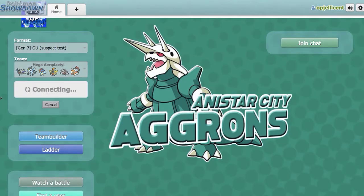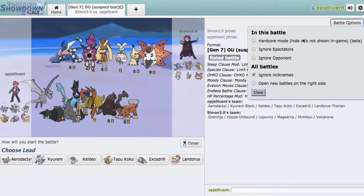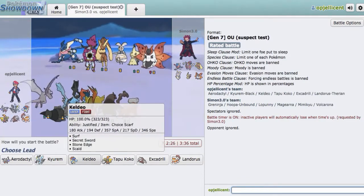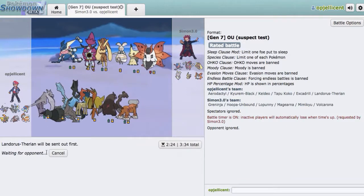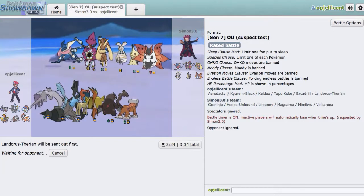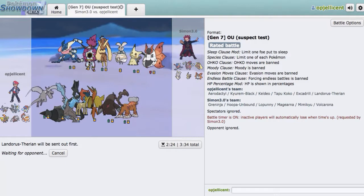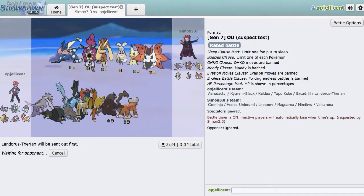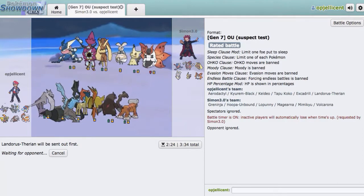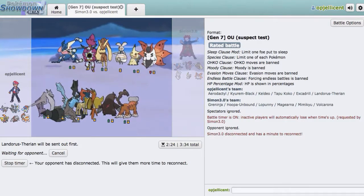We're not very high on the Suspect Test Ladder right now, but that's alright — we're using more of a fun team. Mega Aerodactyl can definitely do some work. Lopunny is definitely a possible lead right here. I think I just want to lead off with Landorus — I don't really see a bad lead matchup for it. If he leads Hoopa, that would be ideal. But we're really weak to Volcarona, now that I look at it. Aerodactyl might be able to take a hit depending on whether he has hazards up and if he has Psychic or not. But he's going to disconnect, so I'll be right back and see if he wants to come back.